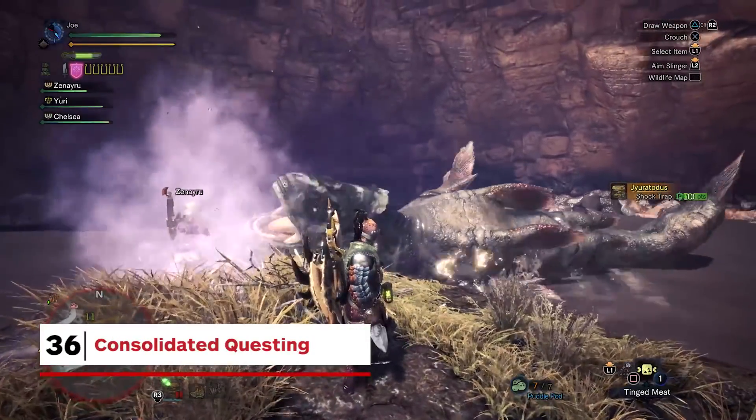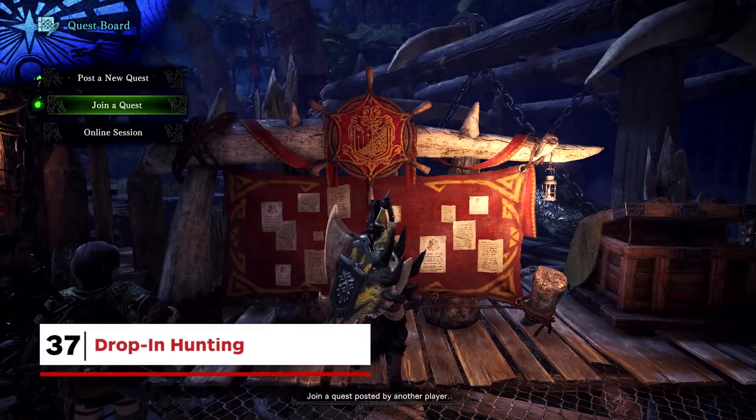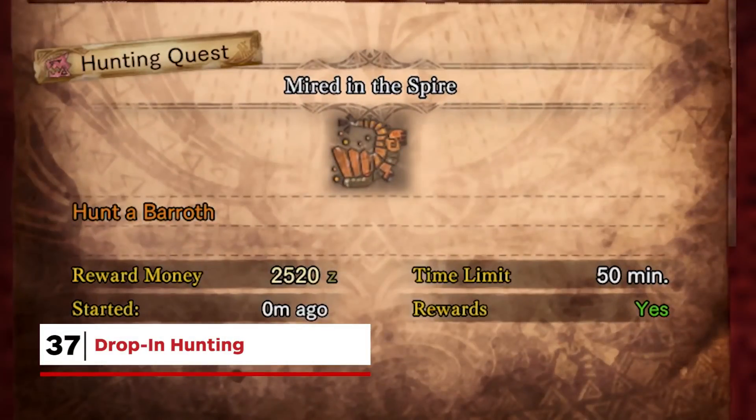There's no disconnect between single and multiplayer quests — there's only one questline in Monster Hunter World, and every quest can be played solo or with others. You can now drop into a quest already in progress, but be aware of how long ago it started, because after the 10-minute mark you'll be getting fewer rewards for completing it.